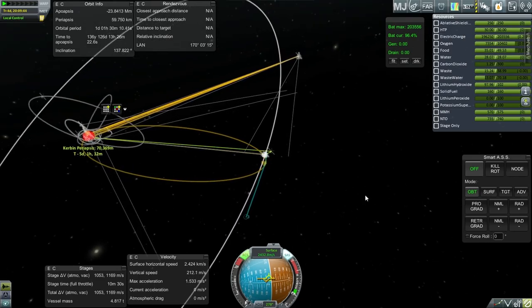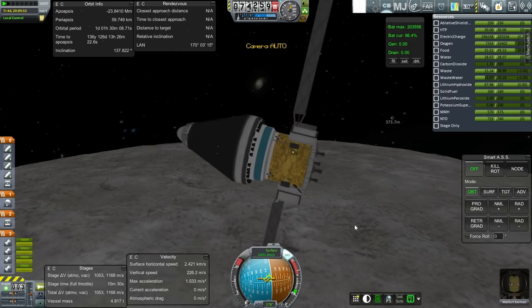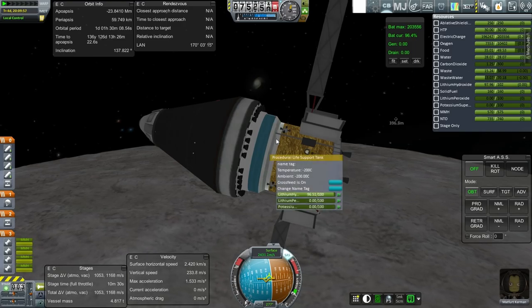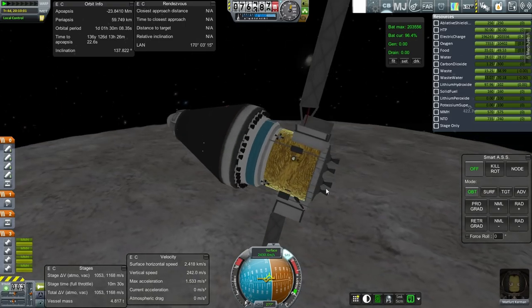It's increasing again - happens when you leave the RCS on. RCS off before it goes up anymore. So there we go. Unfortunately the supplies are down here, so we have to aerobrake quite a lot before we go around.